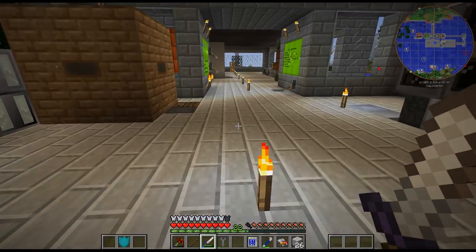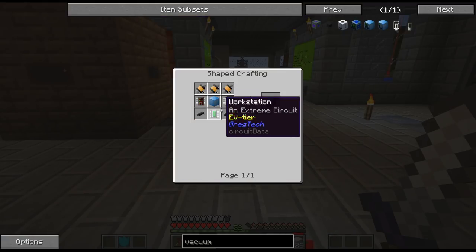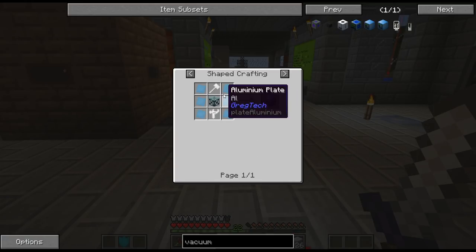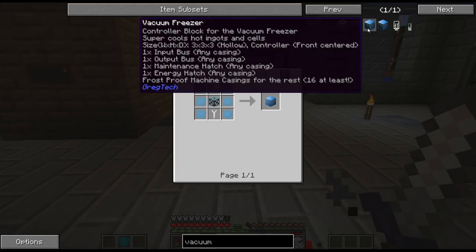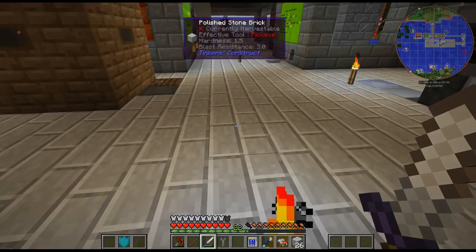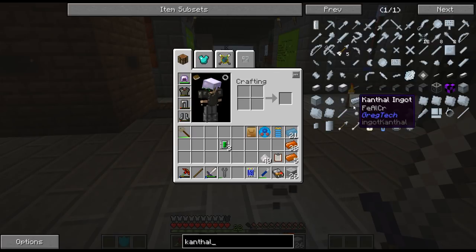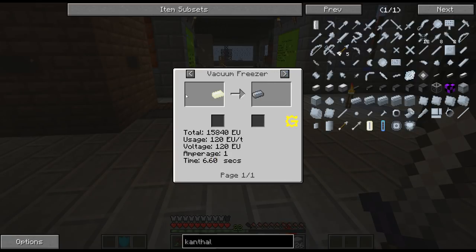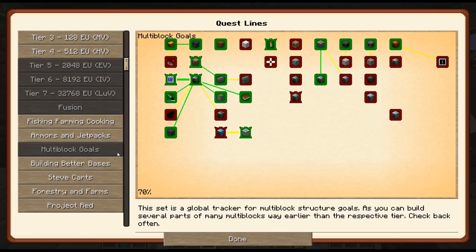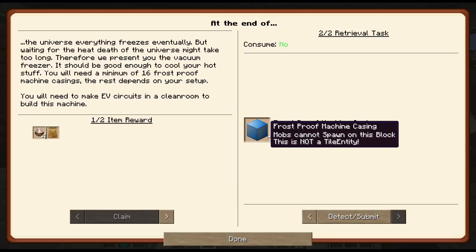I'm going to want to get the vacuum freezer, so let's take a look at that. We've got our three EV circuits, the workstation. I just need a bunch of these - it's only a 3x3 so it's not a large multiblock. I need an energy hatch, a maintenance hatch, input bus. Nothing too crazy here. I'm curious what tier of energy I need - so it needs to be at least MV, which is 120V. The quest wants me to craft the vacuum freezer and 21 frost-proof machine casings.